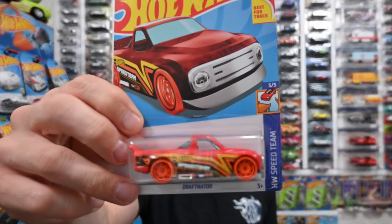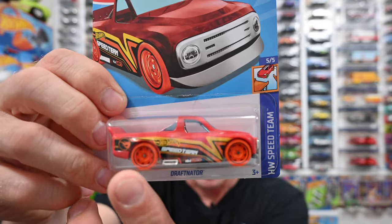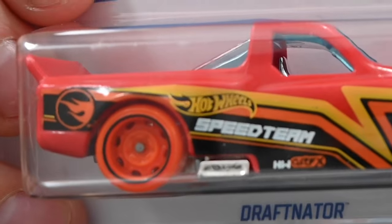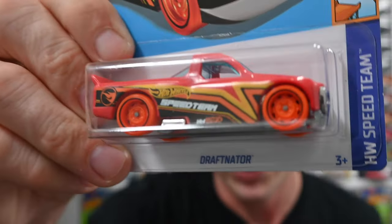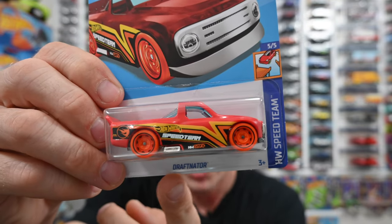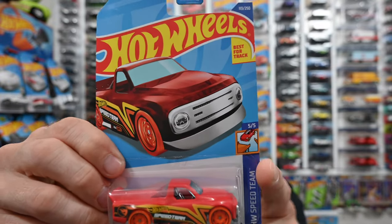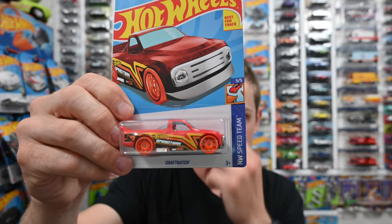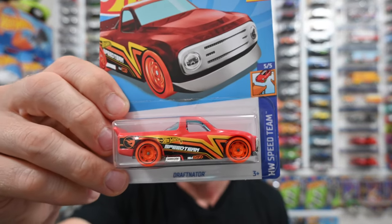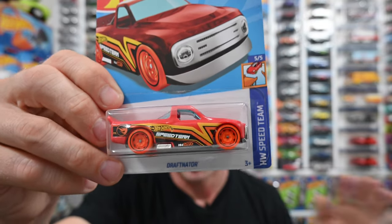Let's start off by going over the three different ways that you can easily identify a treasure hunt. The first dead giveaway is that low production symbol in the rear — it's a circle with a flame inside of it, that is Hot Wheels' low production symbol. They only put that on treasure hunts. The second way is the name of the car — this is a 2022 treasure hunt called the Draftinator. They're not going to make another Draftinator in 2022 as a non-treasure hunt, so if you see Draftinator on the bottom of the car, grab that.